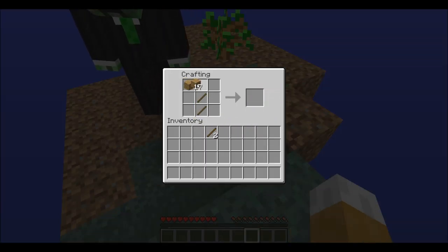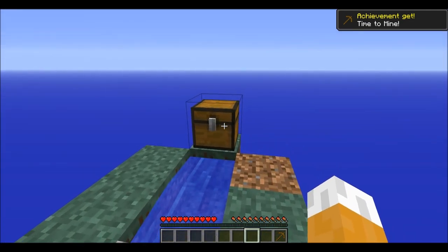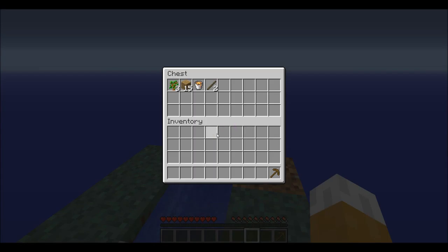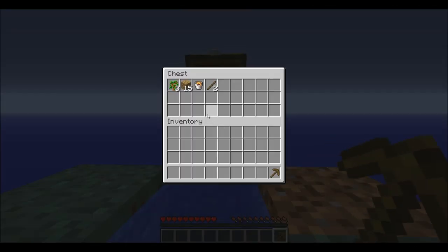Where'd you put the bucket — there it is. Wooden pick. I'll just sit here until we get enough cobblestone to start making a big platform underneath the island.